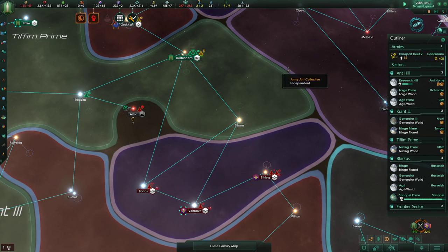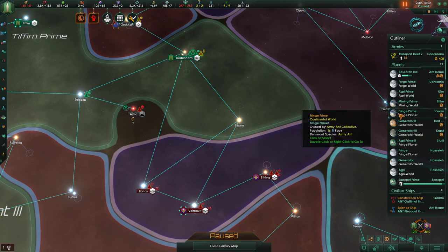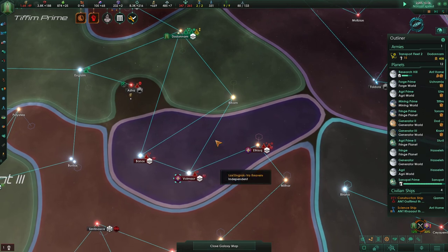Let's continue. New transports are there. Let's turn off sectors for a while and just do planets. It's so much smaller this way and it really helps.